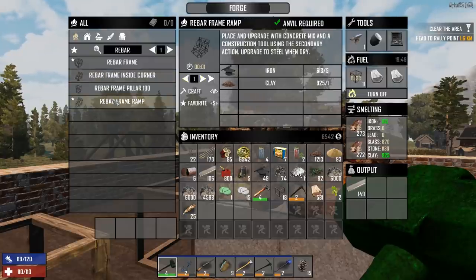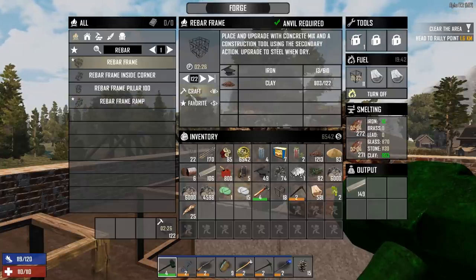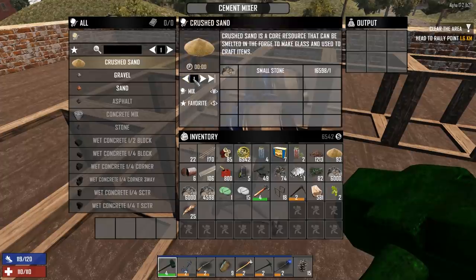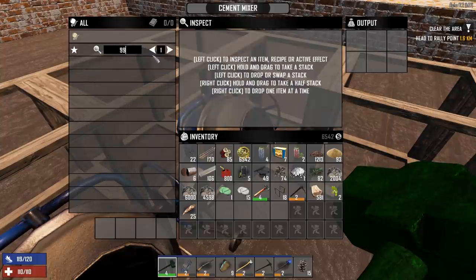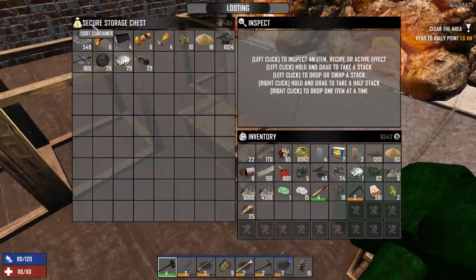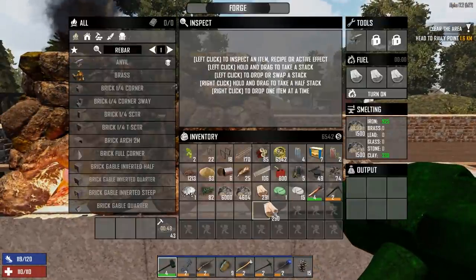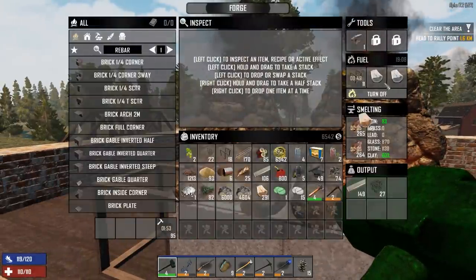We need more rebar frames - let's make another 122. We've got some more iron being cooked, which is wonderful. Now let's make some crushed sand - 6,000 sand total. I have a lot of stone from looking for iron ore, so let's get this cooking as well.